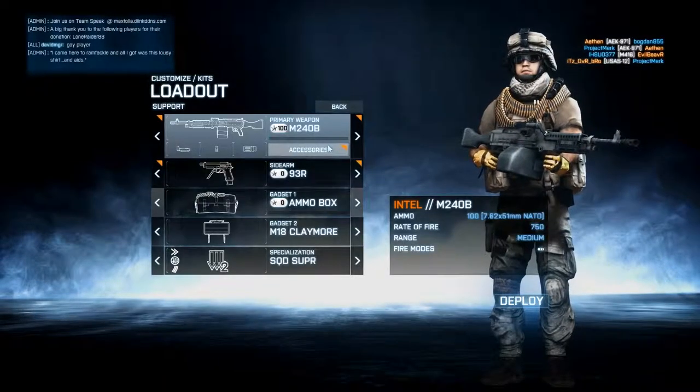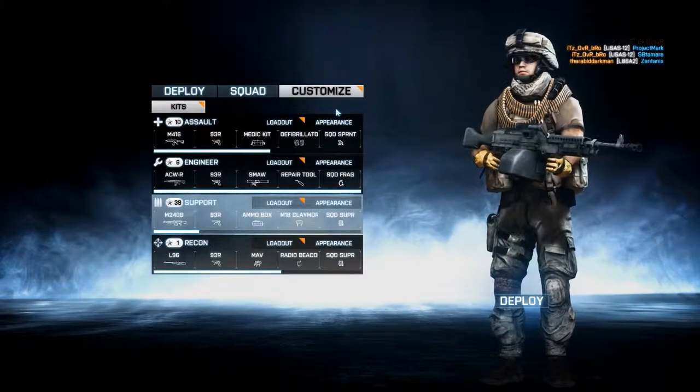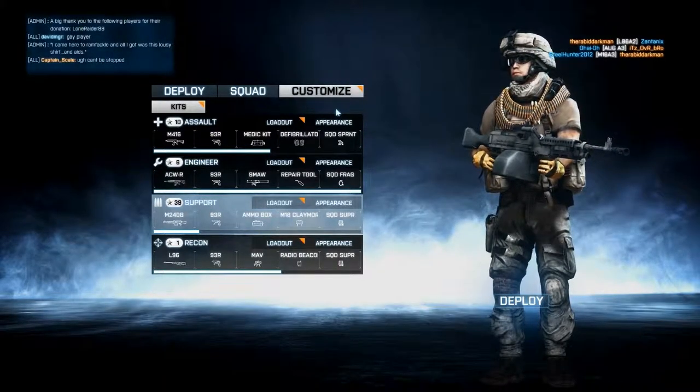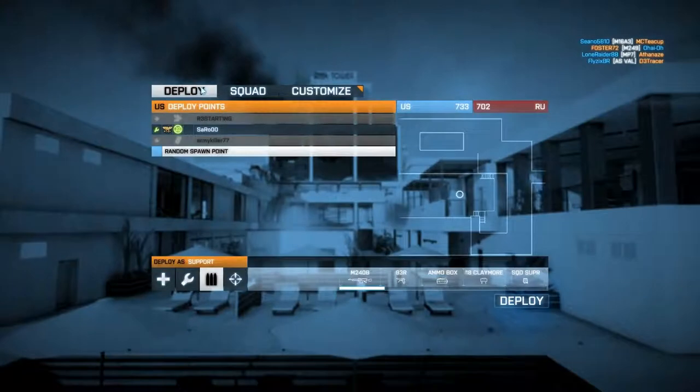For my loadout I've got the foregrip and the flash suppressor, mainly because this gun has one of the most recoil of all the guns in Battlefield 3, so I need those attachments to basically help control that.